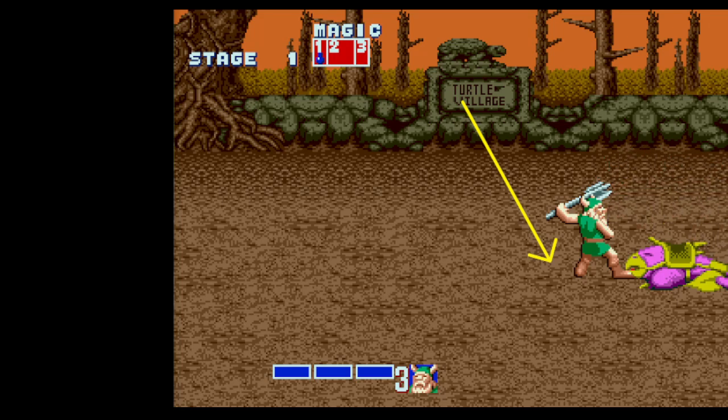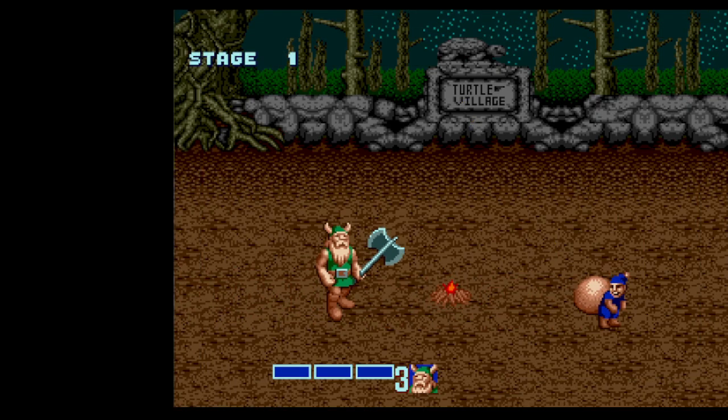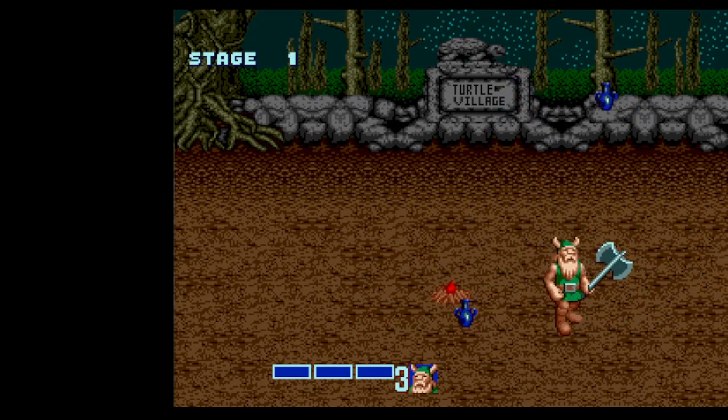That is the end of stage one. Now using strats with no magic, you only need to land three hits on this thief. Good RNG is to have a thief on the right hand side of the screen so you can do one, two, three hits and knock him off the right. Thieves at the end of these thief stages will always exit left, so if you haven't pushed him all the way off the edge you lose a lot of time. Ideally get your three hits in on the right so they're off screen and you completely skip that animation.